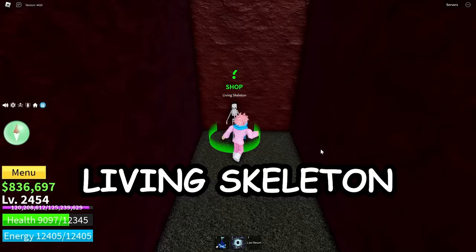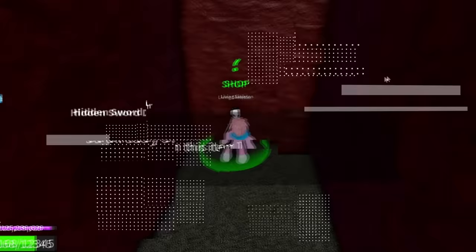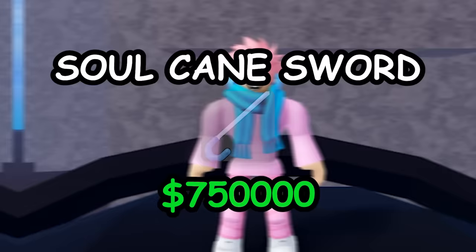The next incredibly hidden NPC is the living skeleton at Magma Village. You literally won't be able to find this guy without help — he's located behind an invisible wall that you can just walk directly through. Once you talk to him, he sells you the soul cane sword for 750,000 belly. It's the same sword that Brook from One Piece uses, and it's actually a pretty decent sword.